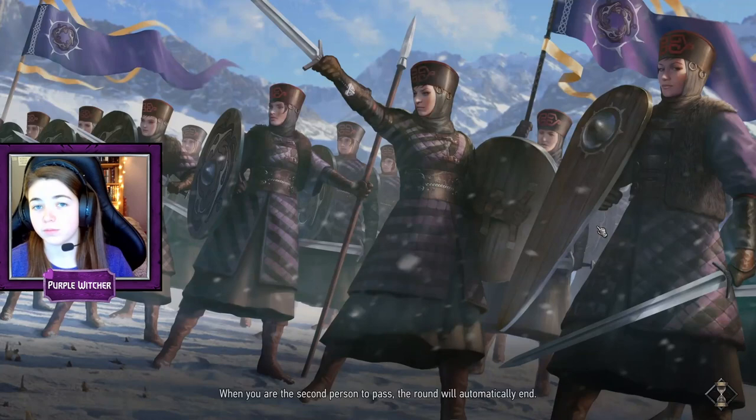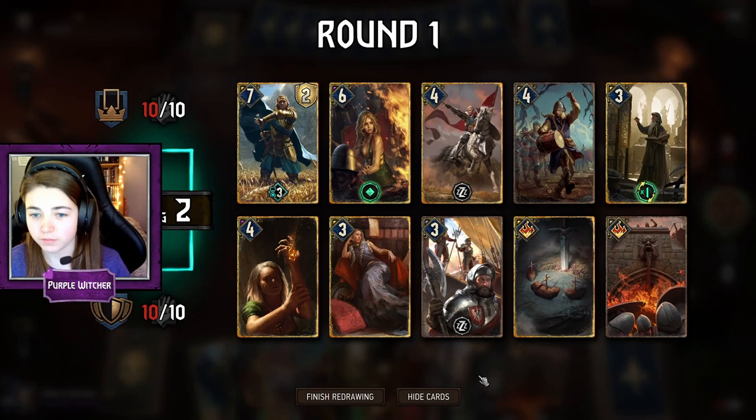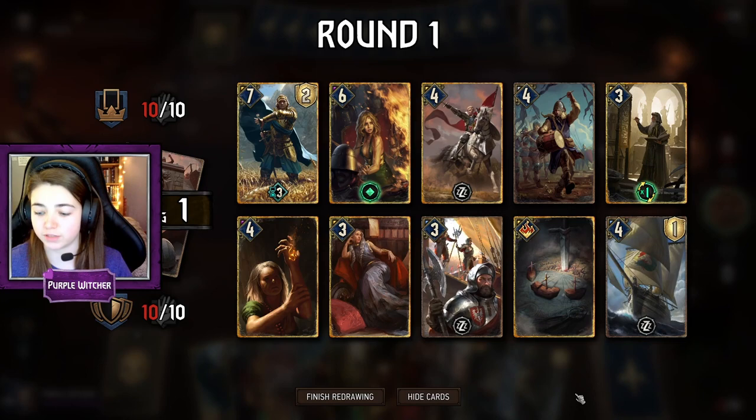I am going to play a game for you guys here and show you what cards I am playing — just sit back, relax, and enjoy the gameplay. It looks like we are up against Northern Realms as well, so hopefully this won't be too bad. It's a lot better than Nilfgaard for sure. We have Queen Adelaide which is brilliant, but we also need the Frigate for round one. Yes, we have it — that's perfect.